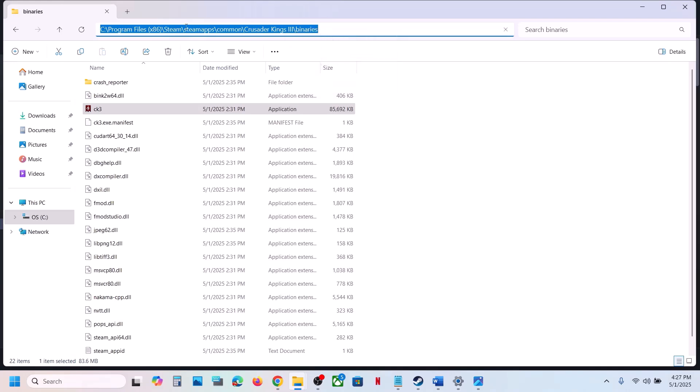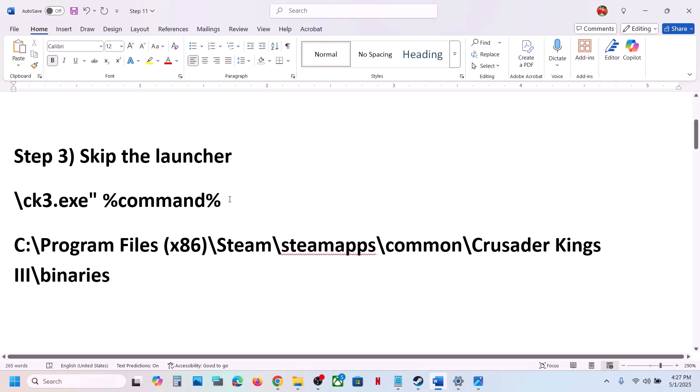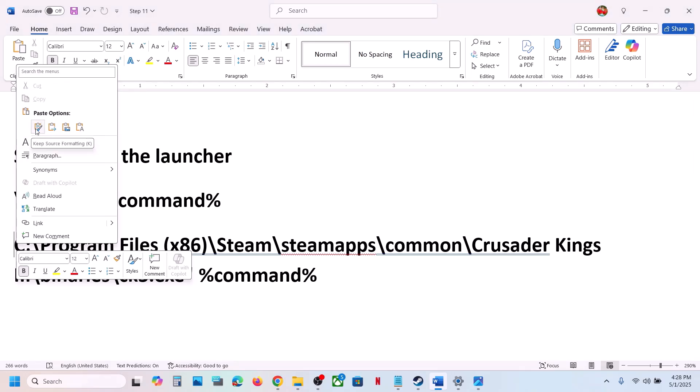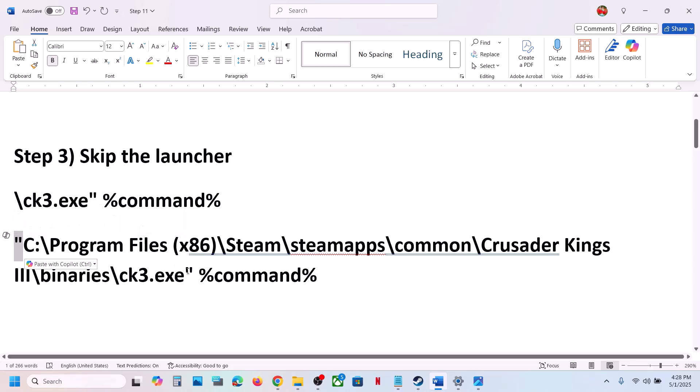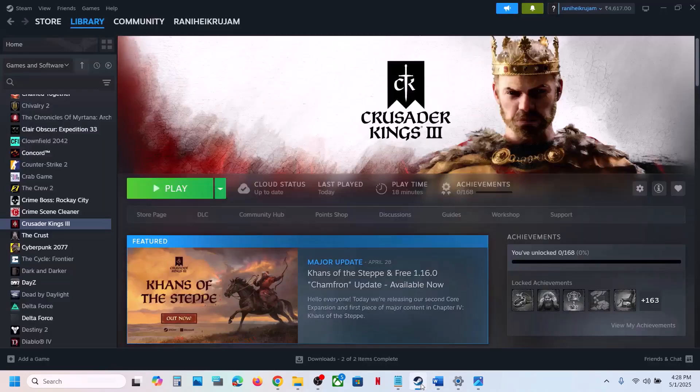Copy the path shown at the top. Paste it somewhere. Now copy the rest of the path provided in the video description. At the end of 'binaries' without any space, paste this part: binaries\ck3.exe" %command%. Copy the inverted comma and paste it at the very beginning, just before the drive letter. Use the copied inverted comma only, not one typed from the keyboard.